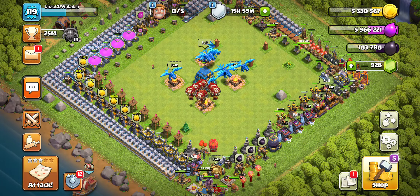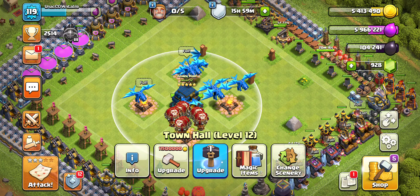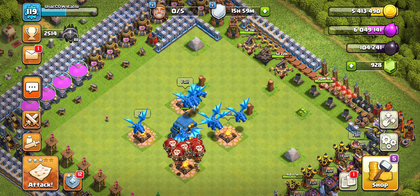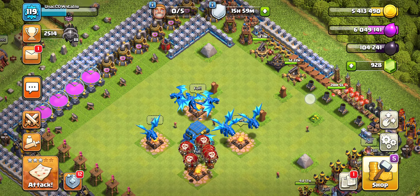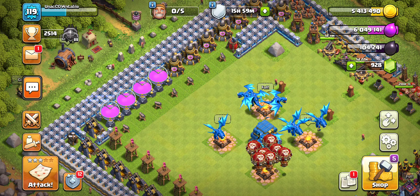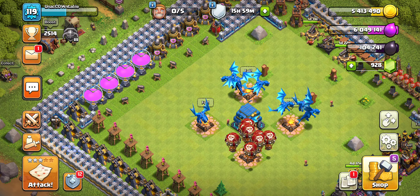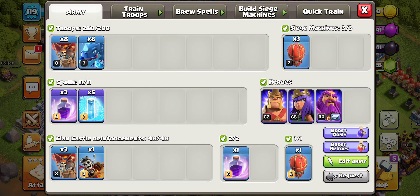Hey guys, Cal here, bringing you another video. This one is going to be Town Hall 12 farming, not with Sneaky Goblins, but with the Electro Dragons. I wanted to do a video on this just in case there are people who do not farm enough with the Sneaky Goblins to really effectively use them because they don't gain enough Dark Elixir. I think that's for less active players, so Electro Dragons is a really great substitute for that army.